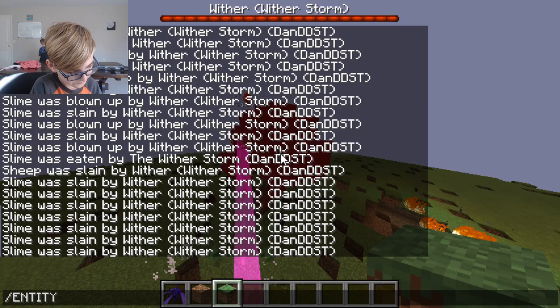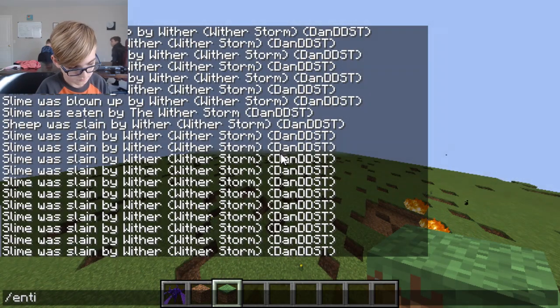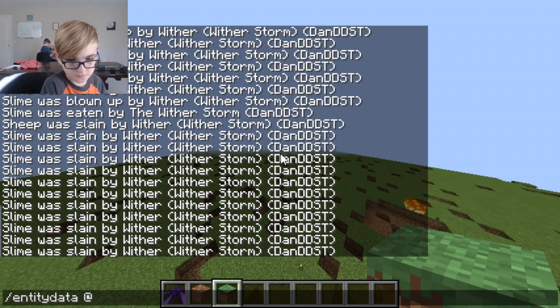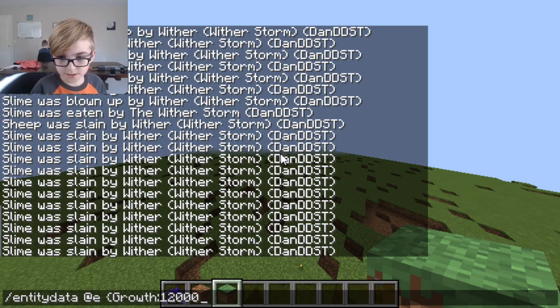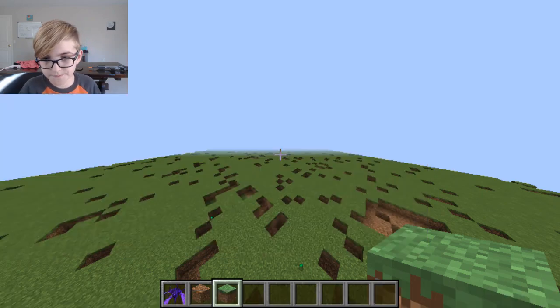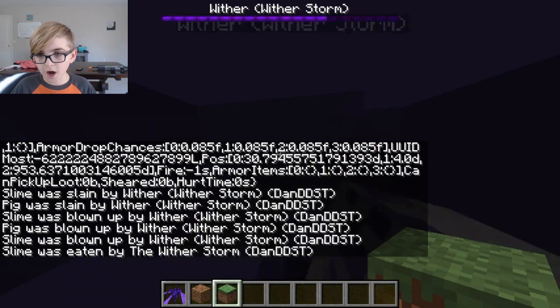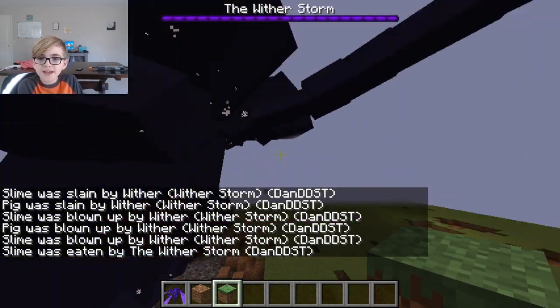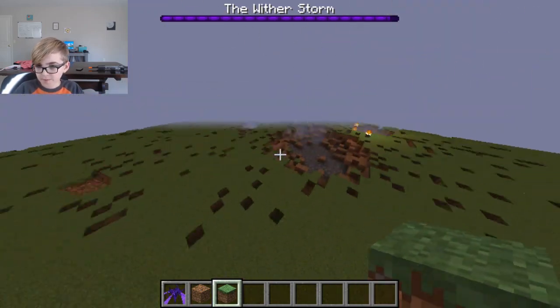That's why we're going to use some commands. Let's make it 12,000 — zap that — and then it will almost be ready. Yes! There he is — that's the destroyer form. You saw the cocoon form a little bit, but this is the destroyer form. After this mode, your Minecraft world is game over — your world is done.